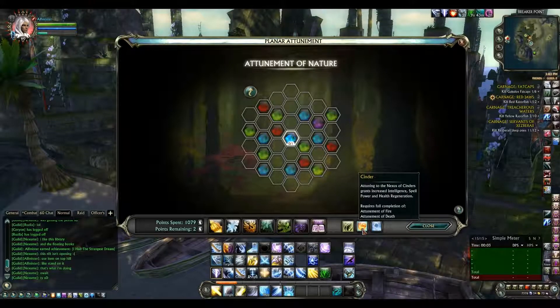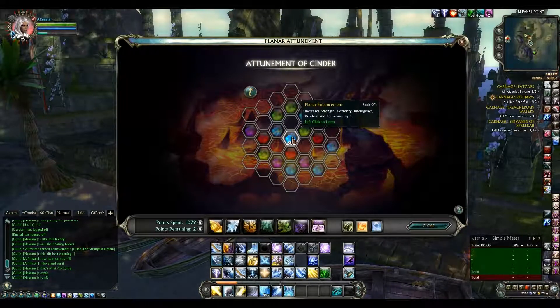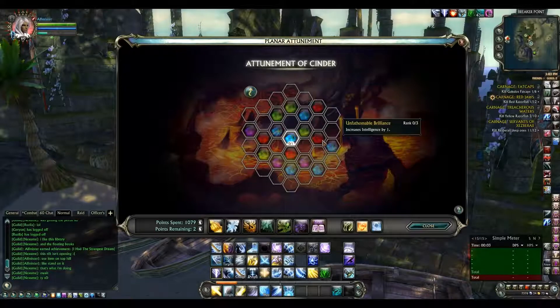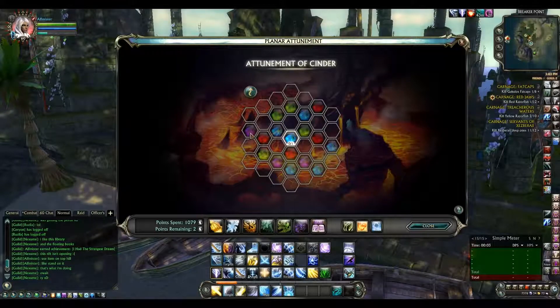For Cinder, you need Fire and Death Attunement, because they both provide Intelligence. In the middle, all nodes increase Intelligence, Wisdom, or Endurance by 1. The blue ones are Intelligence, the reds are Spell Power. You also get Death and Fire Attunement Resistance.